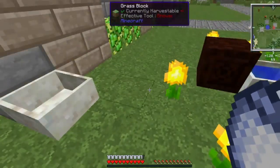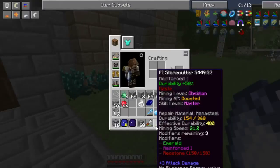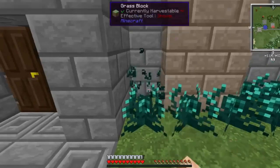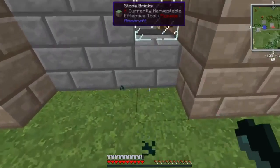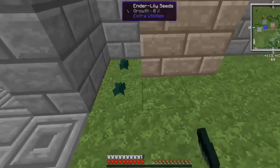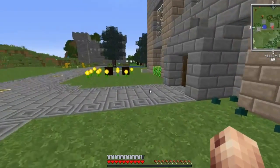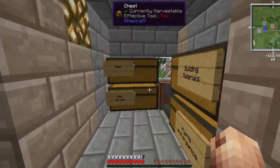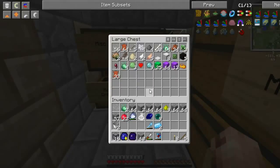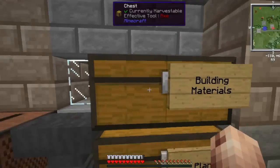That's great because we've got Equivalent Exchange 3 on here and I need the EMC. Also, as you can see, I've been doing a little tiny bit of Botania - not too much - a lot of dungeon crawling to pick up all of these seeds. I'm aware I broke two that were not mature, but what are you gonna do? So that leaves me with nine more ender pearls, which is fantastic.